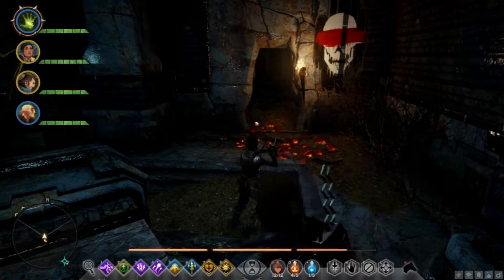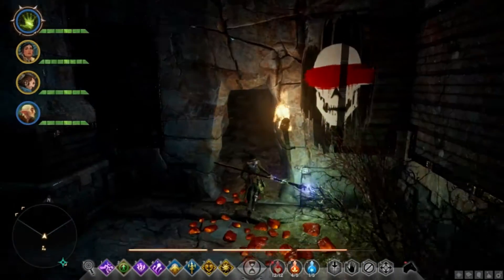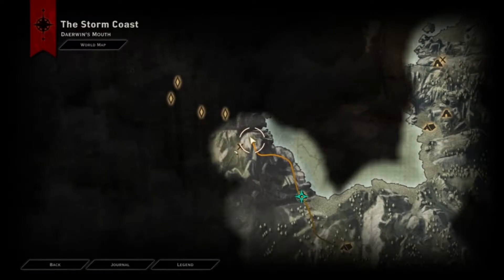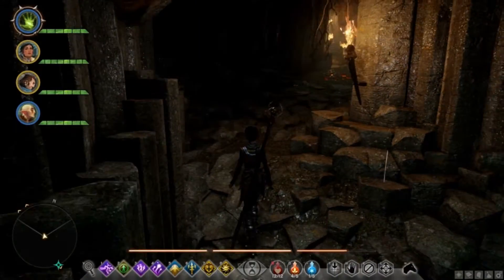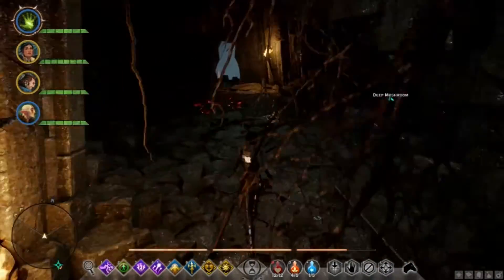I'm working on this quest and I noticed there's a back room back here. I was looking all over how to get around it. So basically you claim that bridge and there's that little tunnel right here, because you're going to go try to kill the red templars back here.